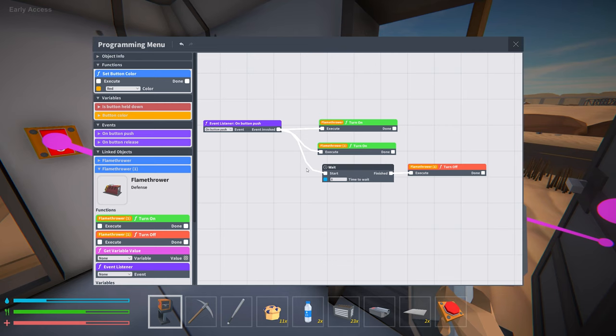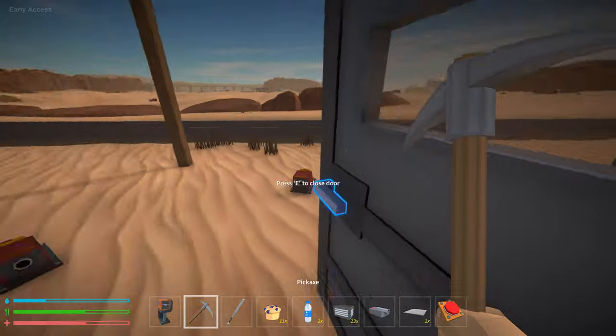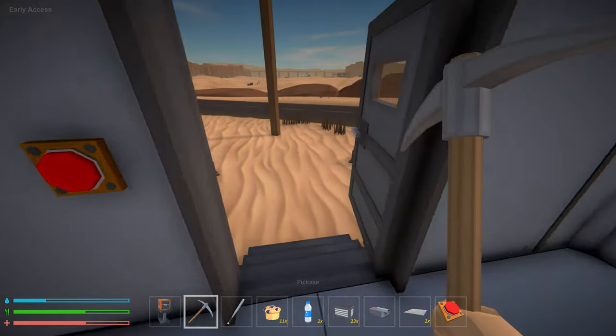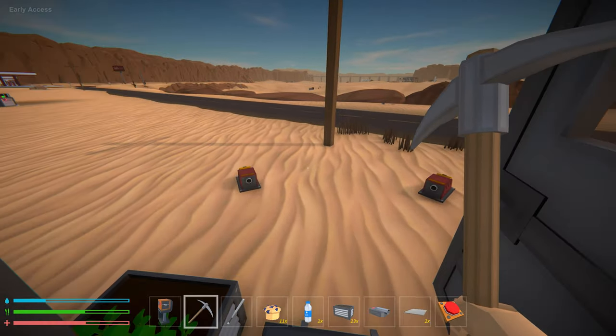When you're not getting attacked by robots while trying to record, you can set up more sophisticated trap systems so you don't have to code in a panic. Pressing this button will turn on these flamethrowers, and if there are intruders at my door they will be promptly roasted.